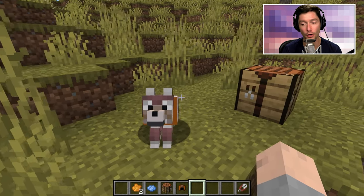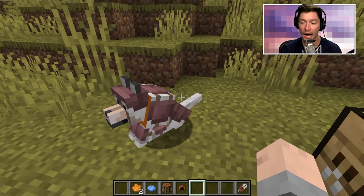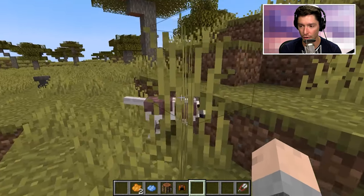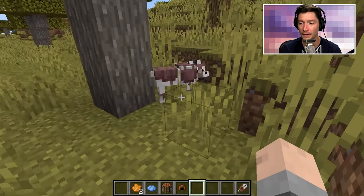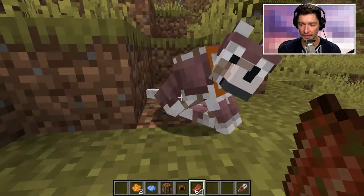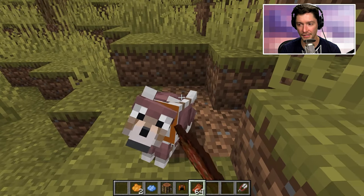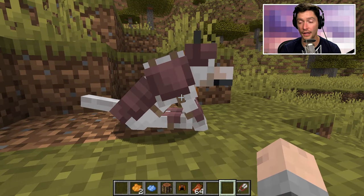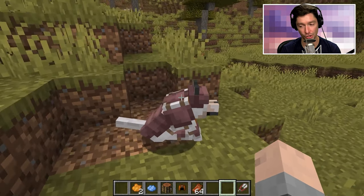If your dog takes damage, you can always feed it rotten flesh or some type of meat to raise its health. You can tell the health of a dog based off its tail. So if I smack this dog a few times, its tail will actually start to go down — this is the saddest thing I've ever done in a video, please don't unsubscribe. Now that he's sitting down his tail is pointed toward the ground. I feed him rotten flesh and his tail is now pointed back up towards the sky. Whenever the dog takes damage, the durability of the armor will not go down, so you can constantly feed your dog as long as it doesn't die — which is fantastic.